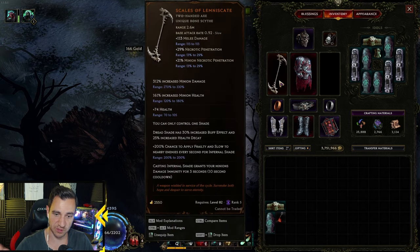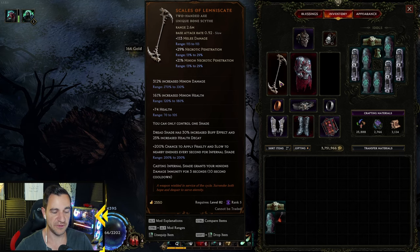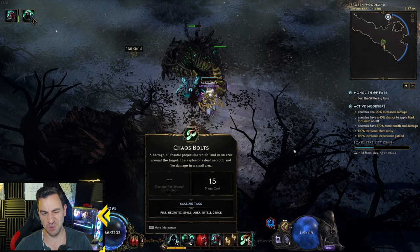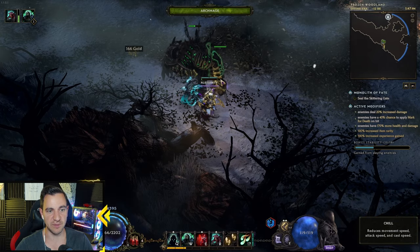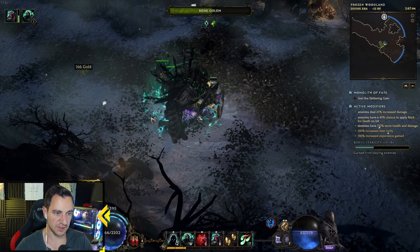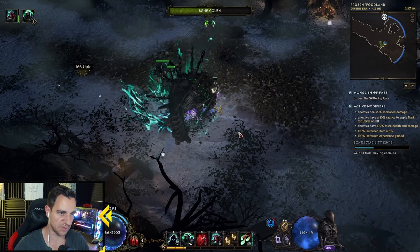If you don't have the Scales, throw everything into minion damage. Minion damage, minion health — that's it. If in doubt, throw points into Intelligence because minions also scale with Int. If you run Chaos Bolts you also need a little bit of mana, because they do eat some mana, but you really only need to hit him every 10 seconds. For example, now he has nothing underneath him, and now you see it — you can see it better with the golden effect glowing — that means he has the buff from the Chaos Bolts.